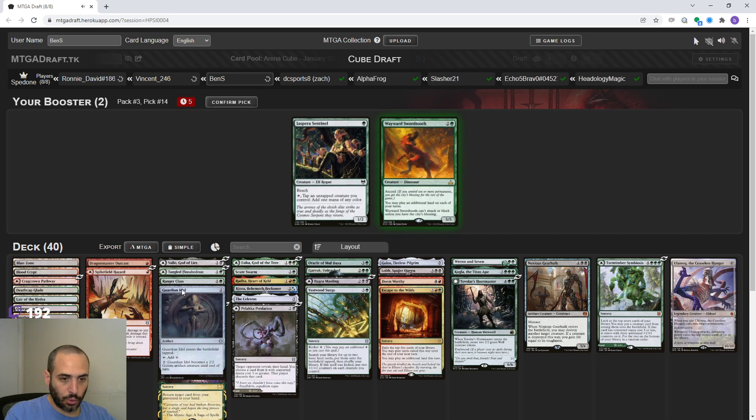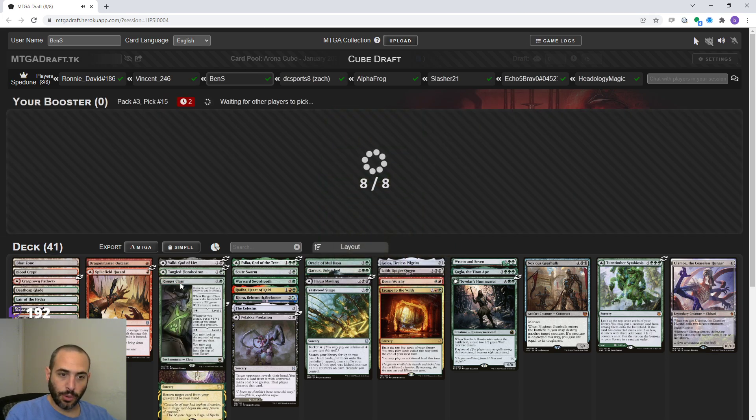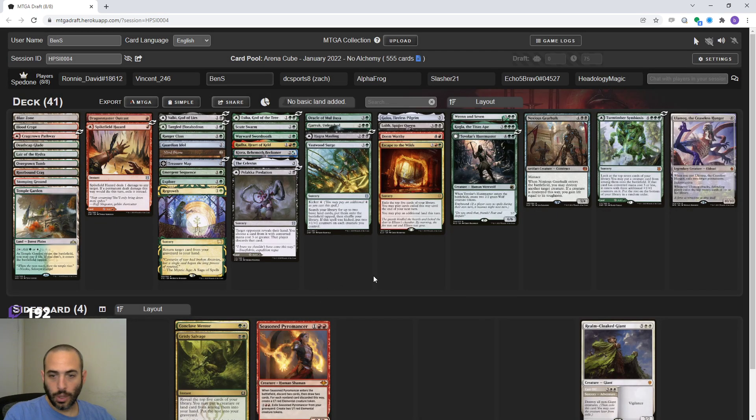Jasper Satinol - there's no way we have enough little creatures for that. But Wayward Swordtooth, maybe we can play. We have a lot of playables so we're going to have to make like three or four cuts, probably. This archetype was wide open - we have a ton of playables, so there's that at least.